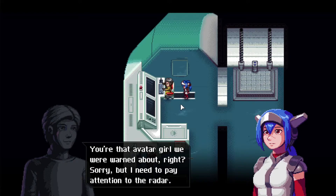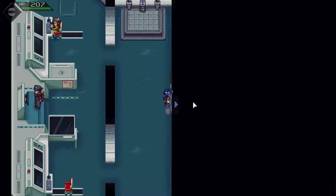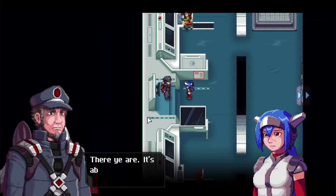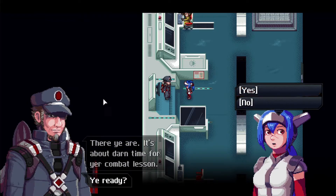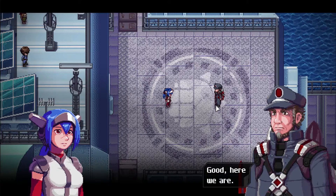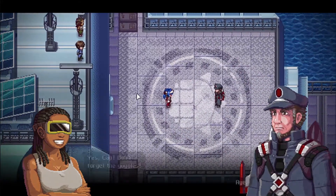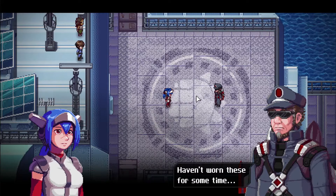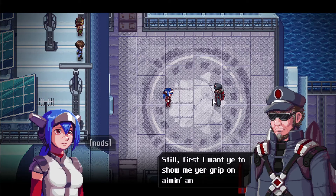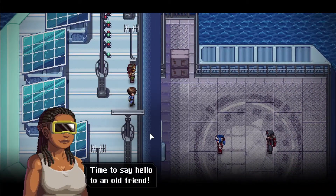We've done everything on the MS Solar. Let's speak to Jet — 'There you are. It's about darn time for your combat lesson. Ready?' He's very intimidating. Yes we are. Good — let's go to the balcony. Carla confirms she's ready from above. Jet reminds her about the goggles. And that's where we'll be learning about the goggles and the upcoming combat lesson.